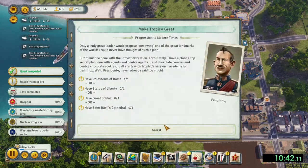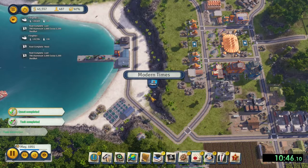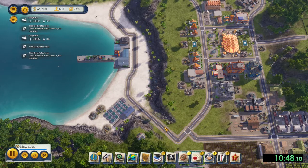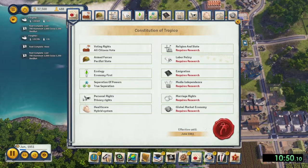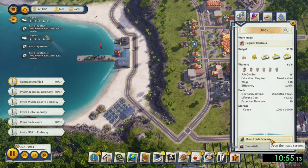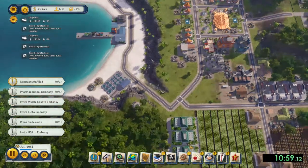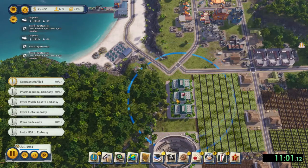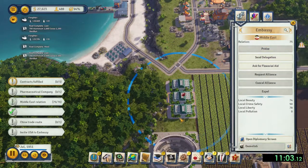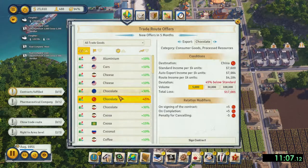Once you are in the modern times era, you will have your final mission presented to you: complete three out of the five export chocolate contracts. But first, you must get the trade routes presented to you by completing some optional quests from each of the world powers.